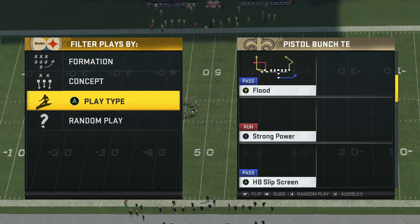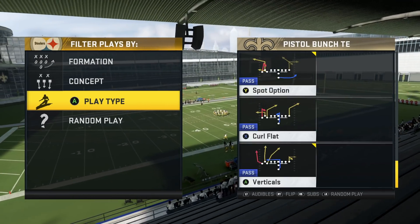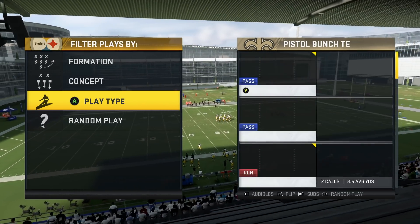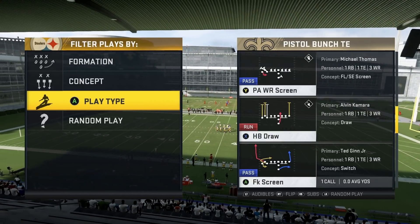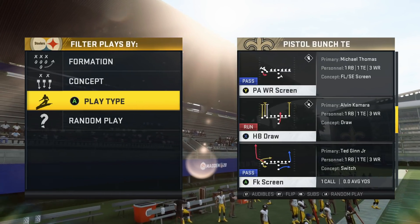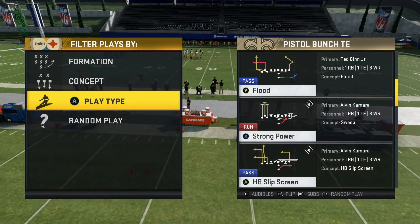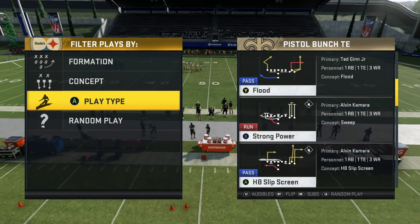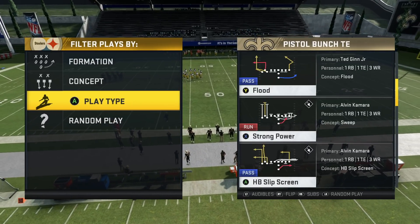I'm going to come into our formation right here and set my audibles. I have Saints Flood, Halfback Zone, Verticals, and Spot Option. Some honorable mentions out of this formation are going to be the draw — this wide receiver screen can be successful as well. The draw is a little bit slower but you can have success running it. And then lastly, this strong power. The strong power and zone are very similar, so if you prefer one or the other you can just swap it out.